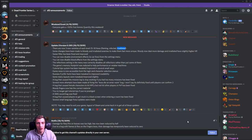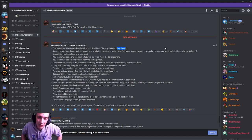All right, let's get started with the update. This is the official Dead Frontier 2 Discord — there'll be a link in the description below. This is update version 0.139. There are now three new variants of each boss in the level 25 and 30 areas: Flaming, Infected, and Irradiated.